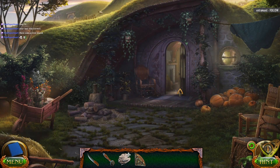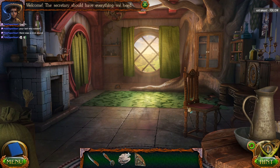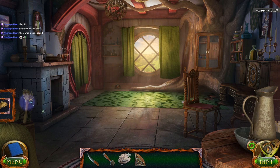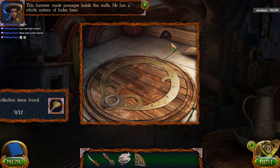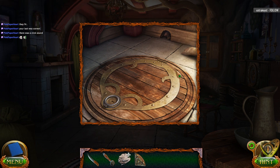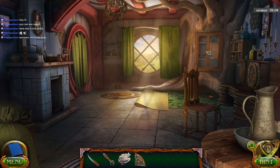Are we hopping through, or what's going on here? Oh, it was just to get the key. What if we see Gandalf? Then we know we're really going to be in trouble. Welcome — the secretary should have everything we need. The secretary. This hamster made passages inside the walls — he has a whole system of holes here. Hamster? Are hamsters considered rodents? One of the wives? Exactly.